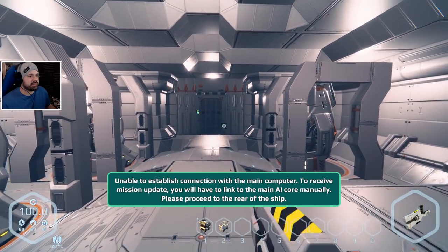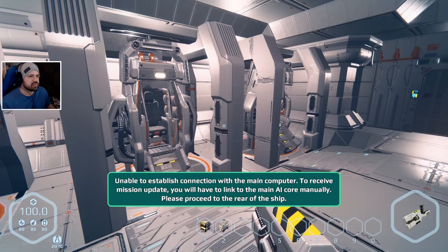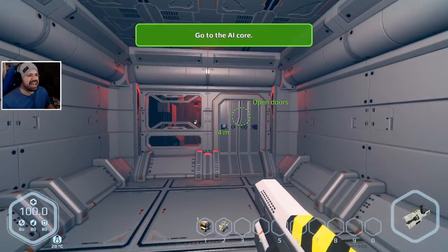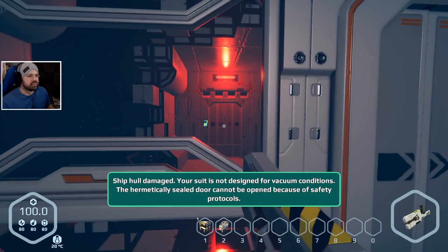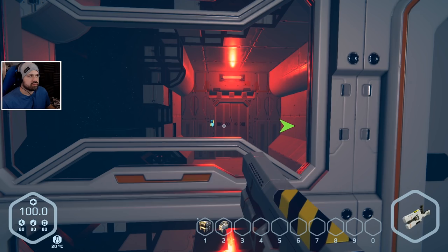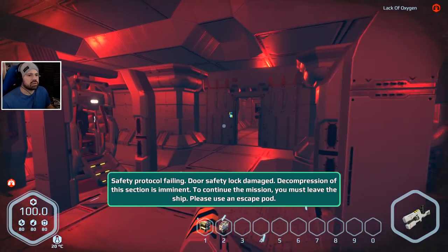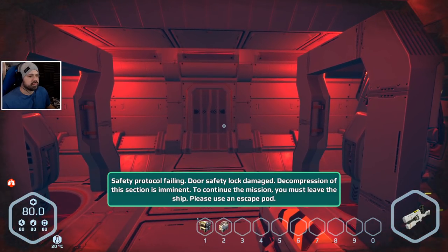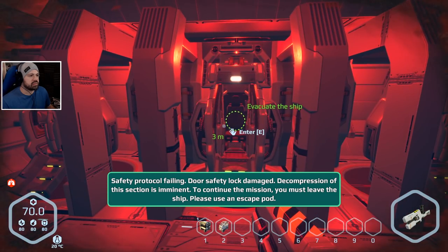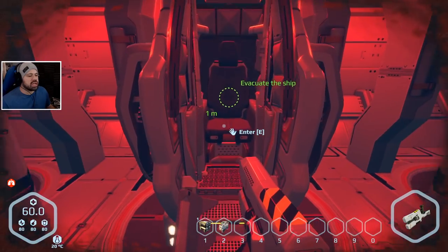To receive the mission update, link to the main AI core manually - proceed to the rear of the ship. Ship hull damaged - your suit is not designed for vacuum conditions. The hermetically sealed door cannot be opened because of safety protocols. Unable to find an alternative route - safety protocol failing. Door safety lock damaged - Susan, save me! Decompression of this section is imminent. To continue the mission you must leave the ship - please use an escape pod. I enjoyed our time together Susan, but I have to bid you goodbye. Escape pod launched - 'I will always remember you as a hero!'